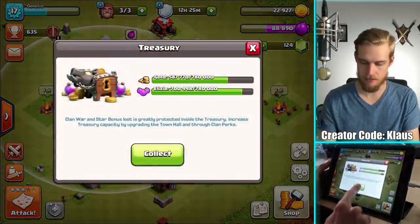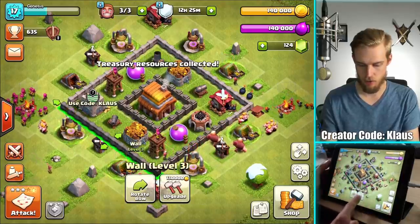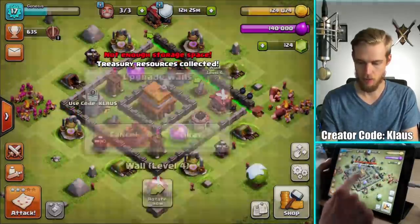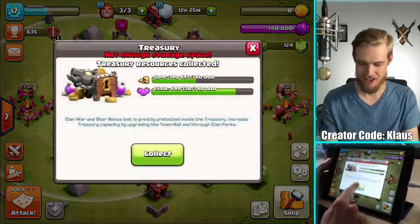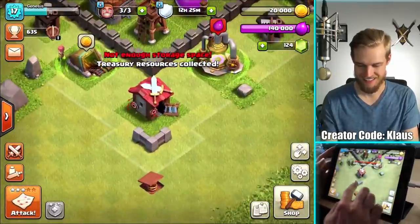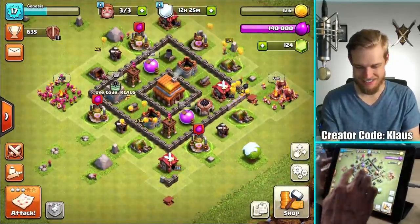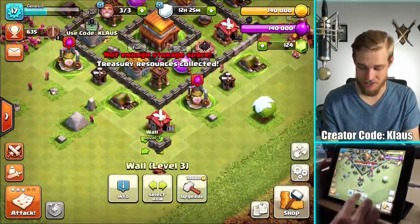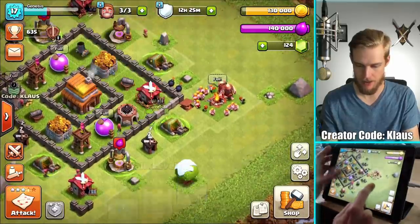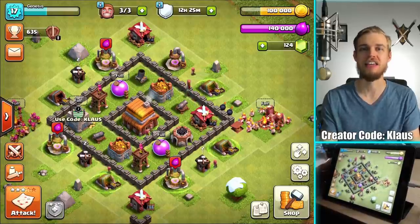I'm gonna collect my treasury, upgrade some more walls, then collect more treasury and upgrade some more walls. Oh my goodness - I just finished my walls! Watch this - three, two, one, bam! There's no walls left on the list. Oh wait, there's three more right here. Let's finish those up - there you go, max walls in one day!